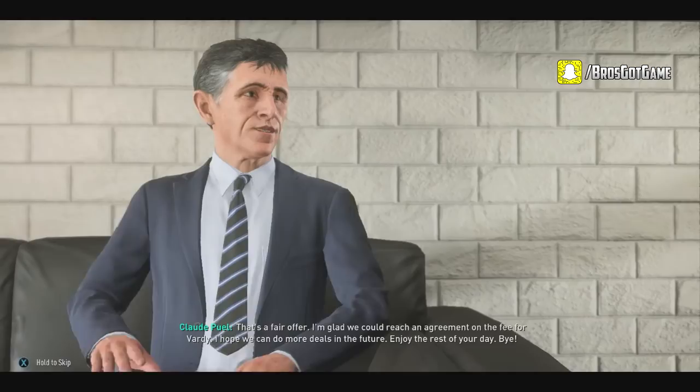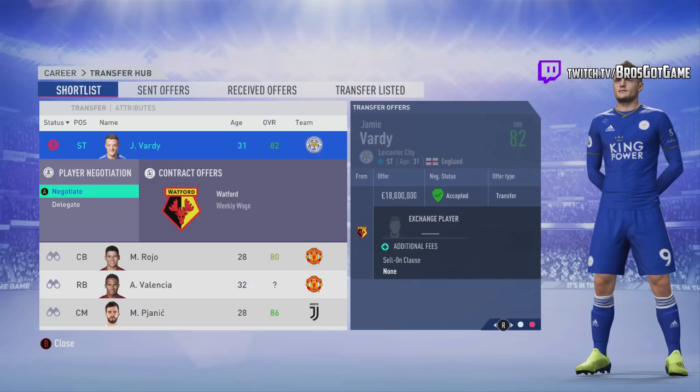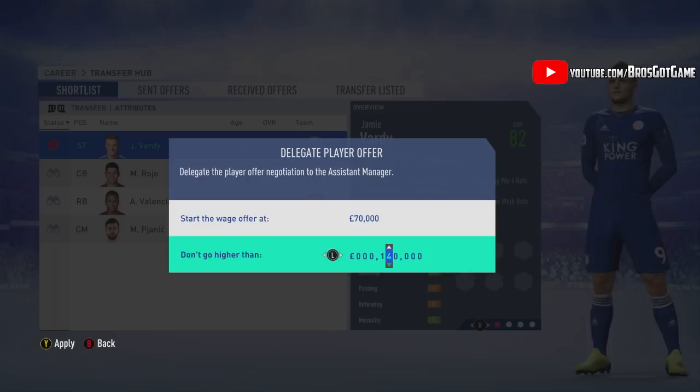We came to a deal on 19 million pounds and his weekly wage was 85k. What you want to do on the weekly wage to save money is delegate the weekly wage. You don't want to negotiate for it, because once you start negotiating you'll be paying signing bonuses, appearance bonuses, all of that. Now we're moving into more players — a 10.5 million pound value player.